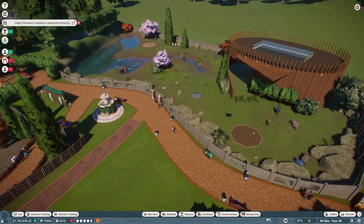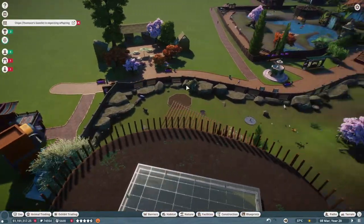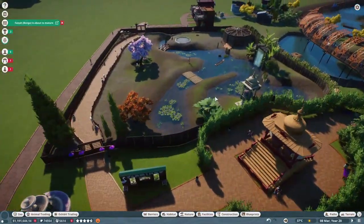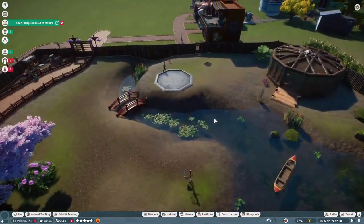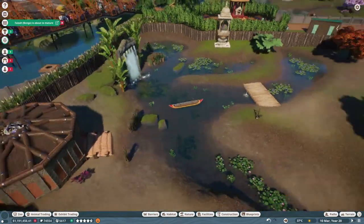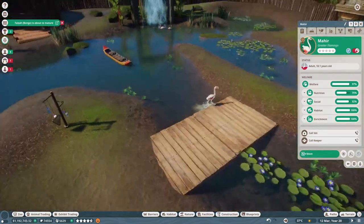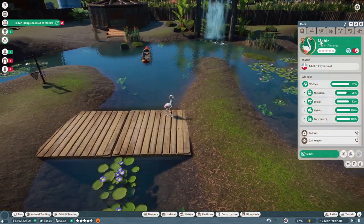I'm still working towards expanding to elephants. We have our food court now. And of course we have our flamingos, which I don't think I actually showed you guys, so we're going to zoom in on the flamingos. I've been recording these clips separately and then stitching them together, so I kind of forget sometimes what I've recorded before.